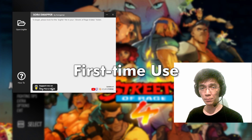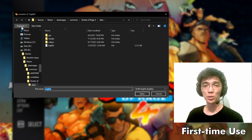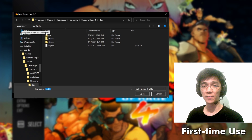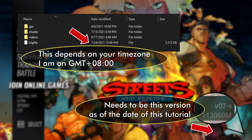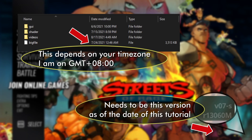An exe and a dll which you can extract and launch anywhere. If you're launching the Swapper for the first time, click on 'Open Big File' and search for your big file in your Streets of Rage 4 installation folder — this is the file which contains Streets of Rage 4 stuff. After it's loaded, you'll be able to see all the other buttons and sections. Make sure you have the July 23 or 24 version of the big file so that the Swapper can create a proper backup for you.